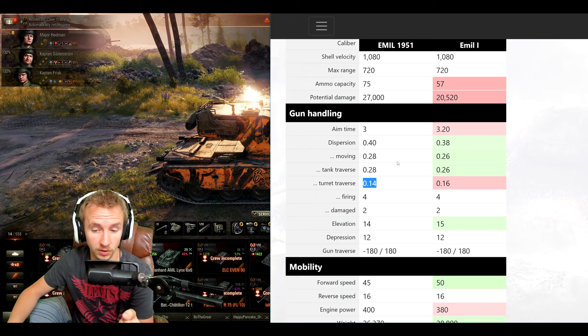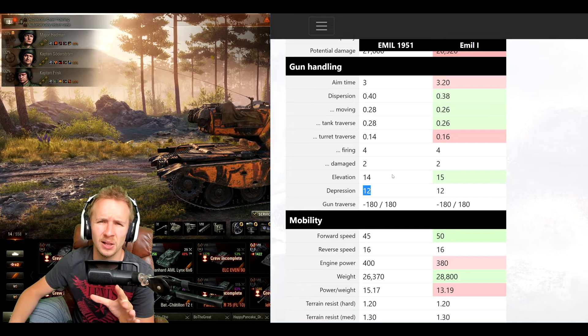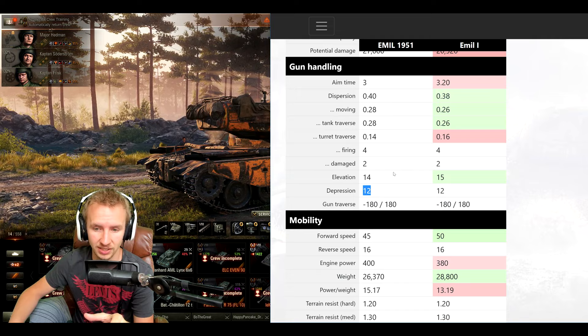One thing that's fantastic about the Emil 1951 — just like the standard tier 8 Swedish heavy tank — is the gun depression. 12 degrees is absolutely awesome, and this is really the reason why you want to play Swedish autoloading heavy tanks, because you can work a ridgeline unlike any other heavy tank in the game.